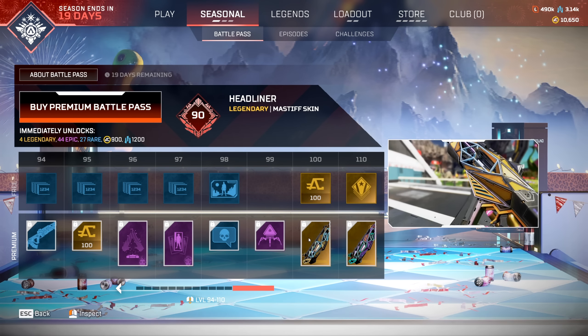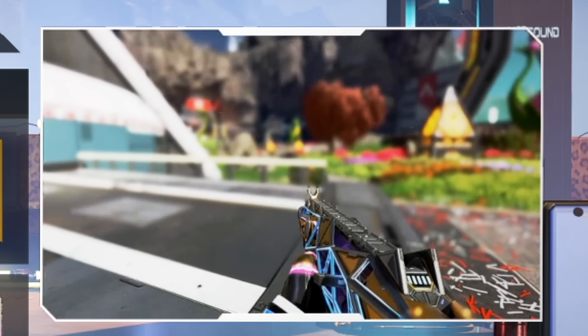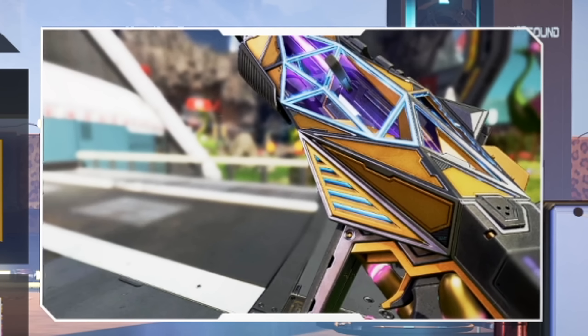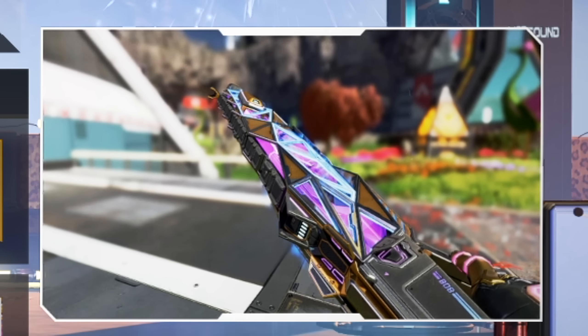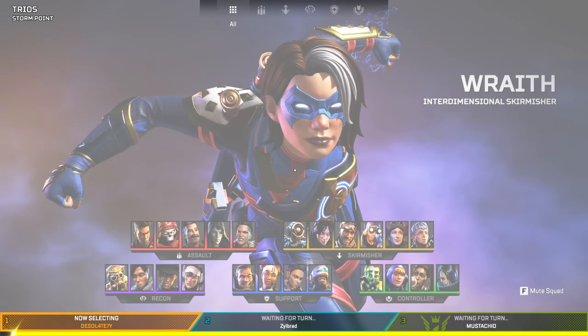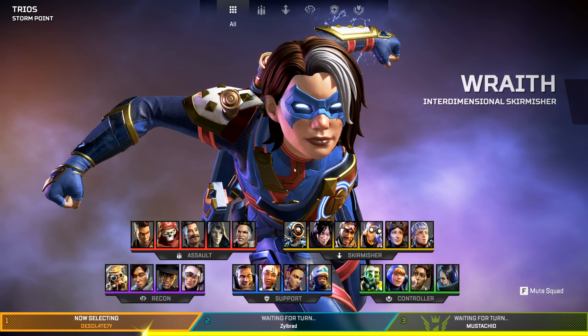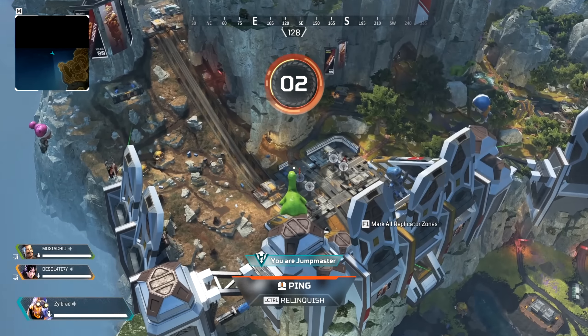Welcome back to Apex Legends everyone. Today we're getting close to unlocking the reactive skin for the Mastiff, so I'm gonna try out all the reactive skins I've unlocked over the years. The skins I've got to use today are the R301, Havoc, R99, Flatline, Peacekeeper, and Longbow. I'll be using those reactive skins with Octane.